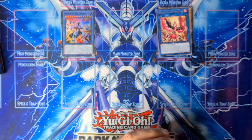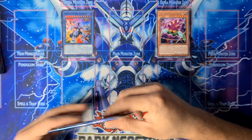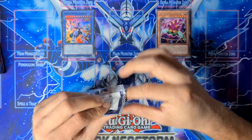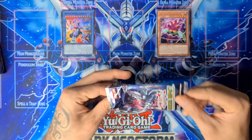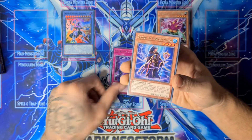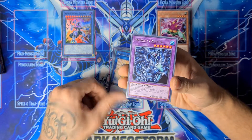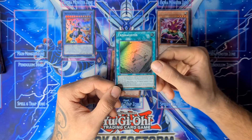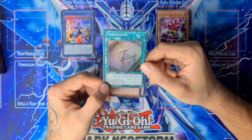It's a new way to summon ritual monsters. Normally you look at the level — the stars — for ritual summoning, but with the Drytron you don't care about the stars or the level anymore. Now you look at the attack, and that's what matters for the ritual summon of these monsters. Drytron Eclipse, Nightmare Unicorn, Invoked Cocytus, Backup Secretary, and Trismegistus — great artwork, really nice details on the card.